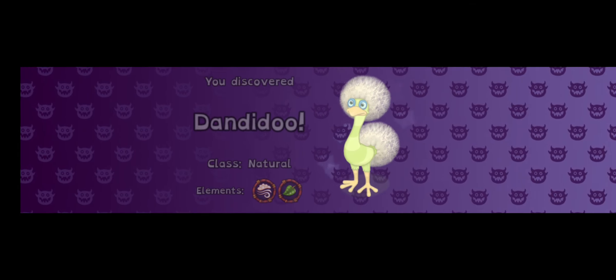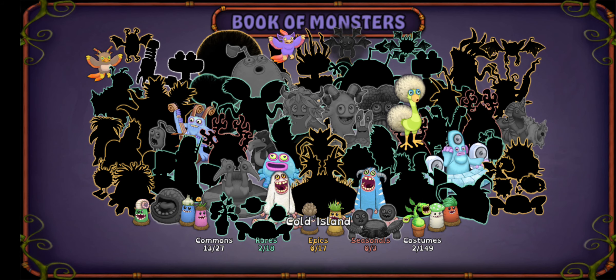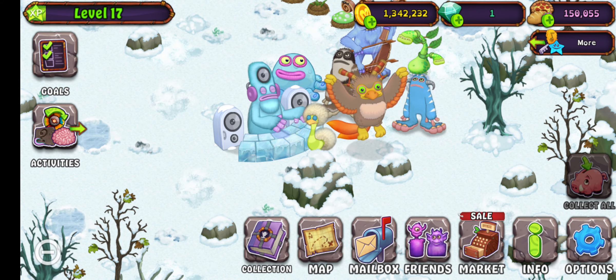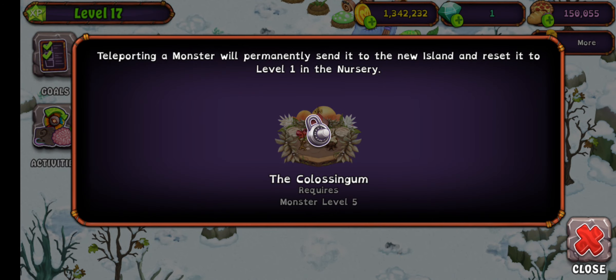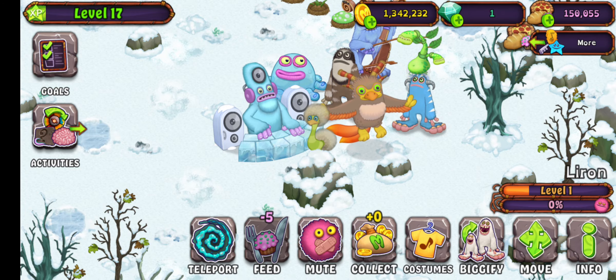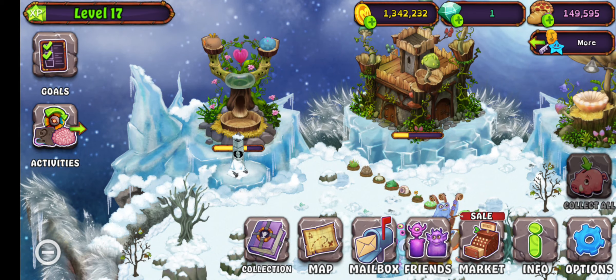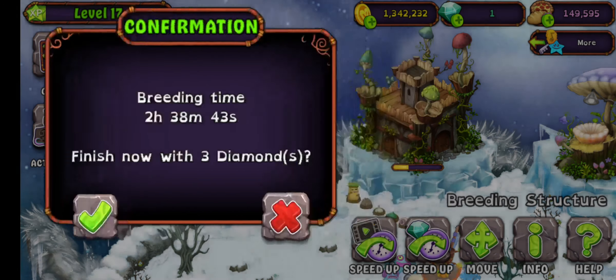As you can see, I wasted my one diamond to do this breed for the end of the spring because I bred that. I want to do feed, just in case one day we need a monster for breeding. Two hours speed up with three diamonds — god.